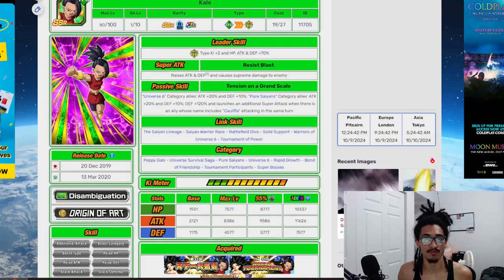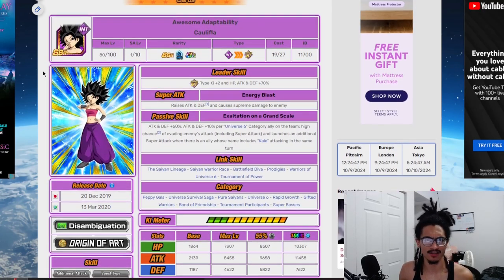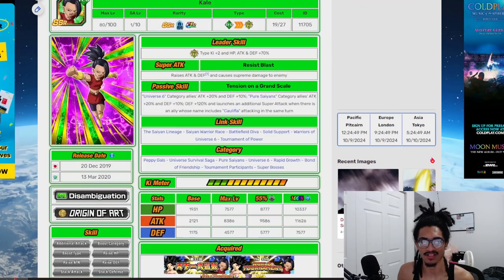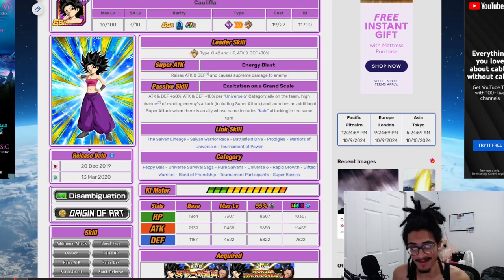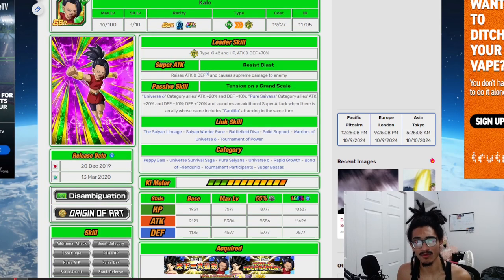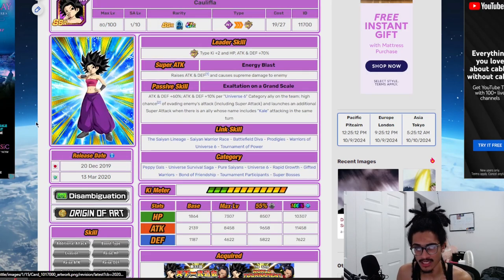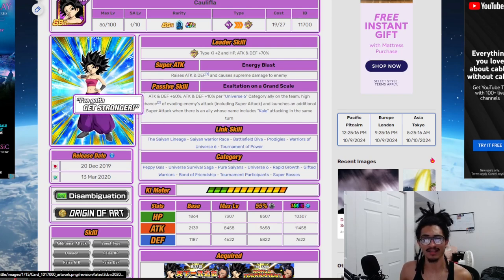It's going to be very easy to break down what these cards look like inside their pre-awakening. Let's start with Caulifla. These cards are pretty much meant to be used together. They came out as World Tournament Reward cards for hitting a certain score threshold during the specific World Tournament at the time. This card releases December 20th of 2019, and I'm pretty certain Kale releases too. When you get 23 million points, I'm pretty sure you get both of them, because I remember getting these two back then.